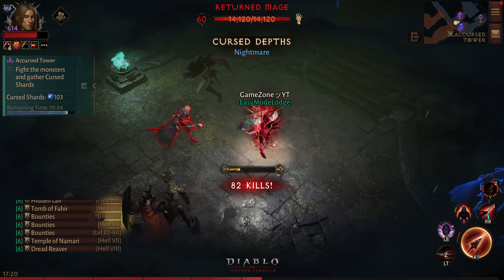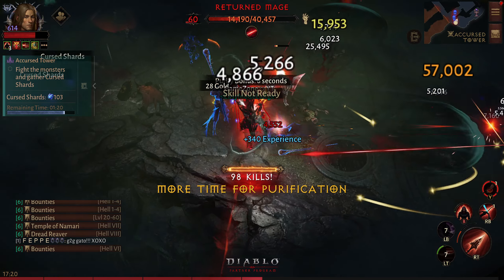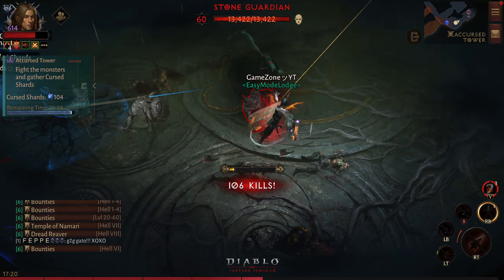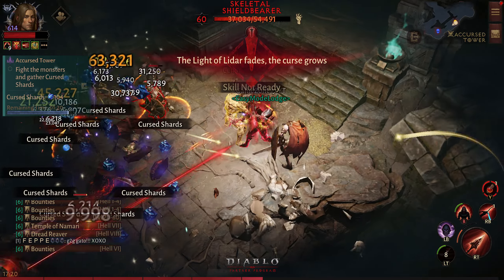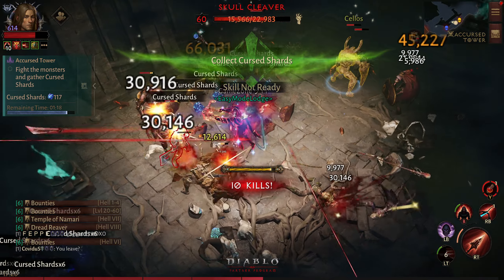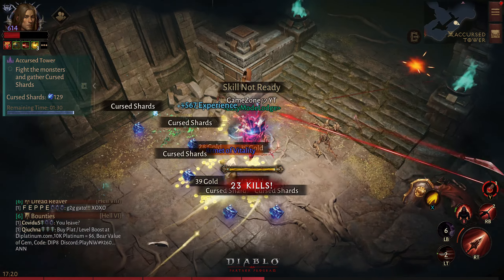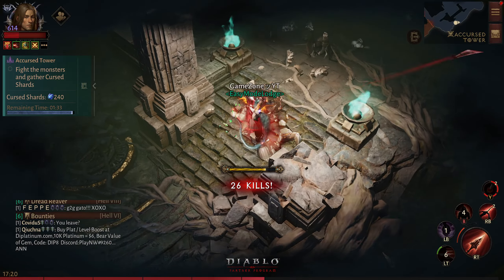Let's move forward to find more enemies. The curse is about to get triggered again. Now that I have reset my timer — as you can see the golden bar around me — that is what allows me to deal damage to enemies in the Curse Tower. Without that I won't be able to damage them.